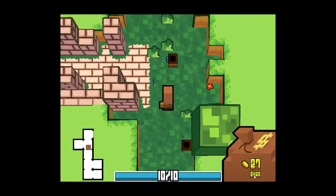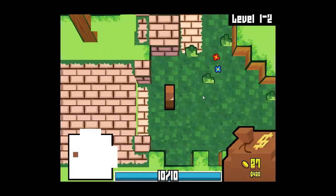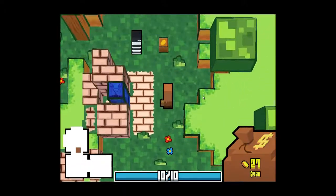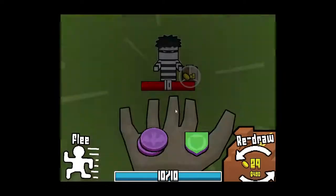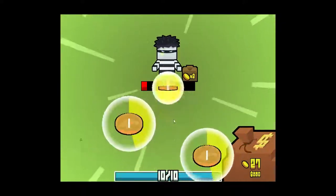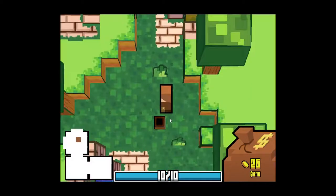So right now we've got 27 coins. The dollar value below that is how much the coins are worth in total. So if I find a shop or something, this tells me how much money I have to work with. I generally am not a big fan of shops because you lose the coins permanently, and often times the items you get in a shop just aren't quite worth losing all of the coins. I'm actually going to steal these coins from him - he also stole some coins from me.